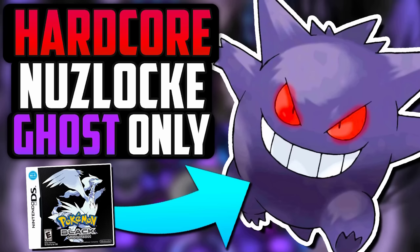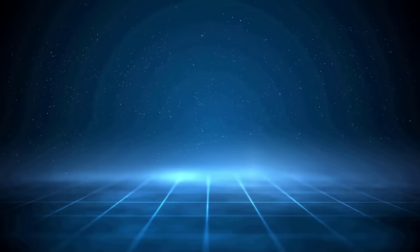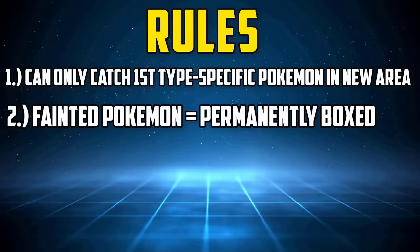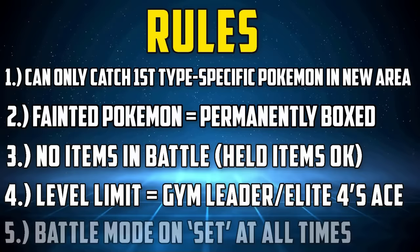Welcome everyone, my name's Sylph, and this is my attempt to beat a hardcore Nuzlocke of Pokemon Black with only Ghost-type Pokemon. The full ruleset is listed below, but put simply: only the first Ghost-type encounter in each route or area can be caught, if a Pokemon faints it must be permanently boxed, no items except held items in battle, party Pokemon levels are limited to the next Gym Leader or final League member's Ace, and the battle mode must be set at all times.